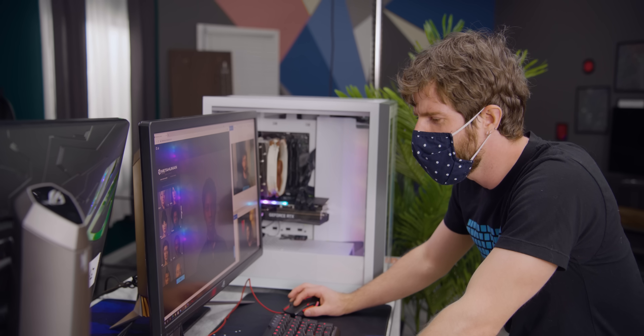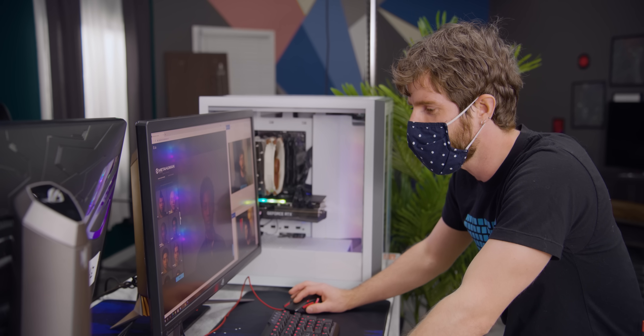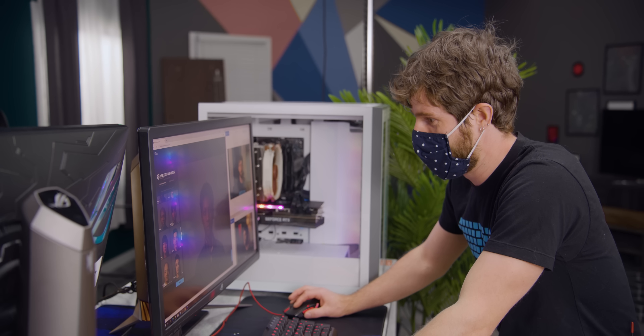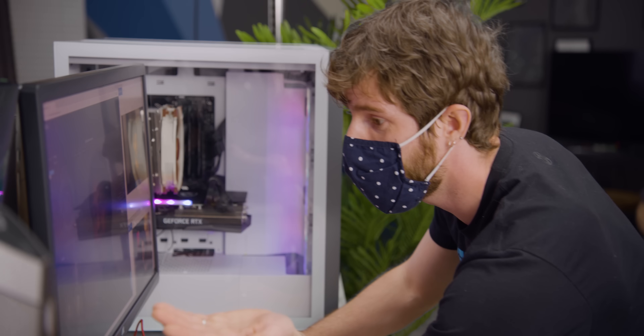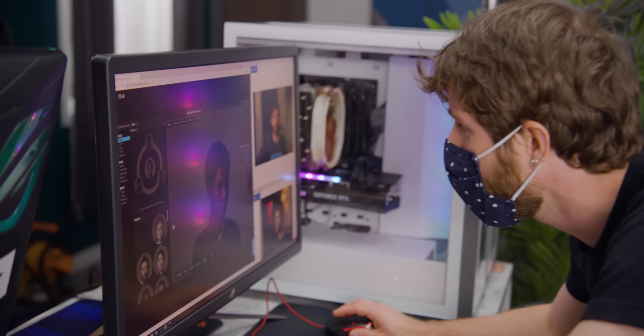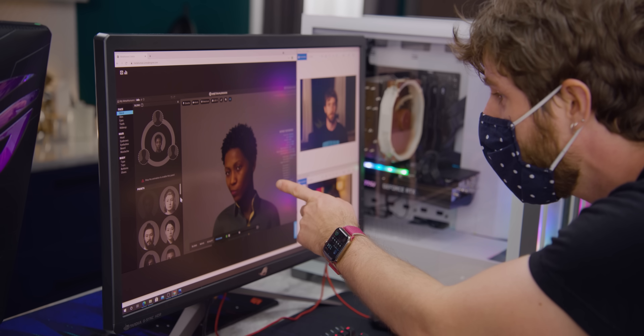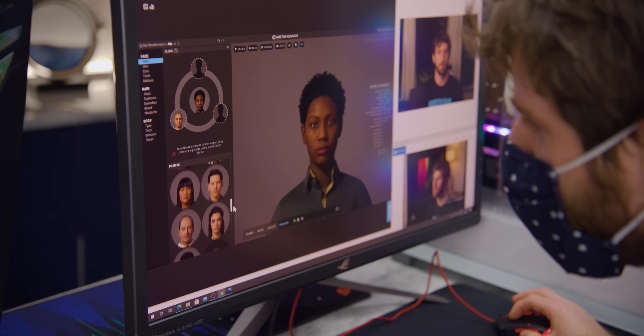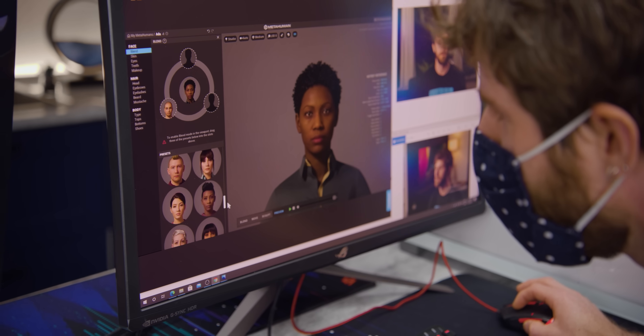Normally when we do these kinds of challenges, no matter how much experience I have, I'll just come in overly confident. But I got nothing — no swagger. Face blend... what is blend? Oh my god, you take multiple characters and put them together? Holy crap, I am screwed. Meanwhile, Matthias seems pretty confident. It's relatively intuitive — just point, click, drag.